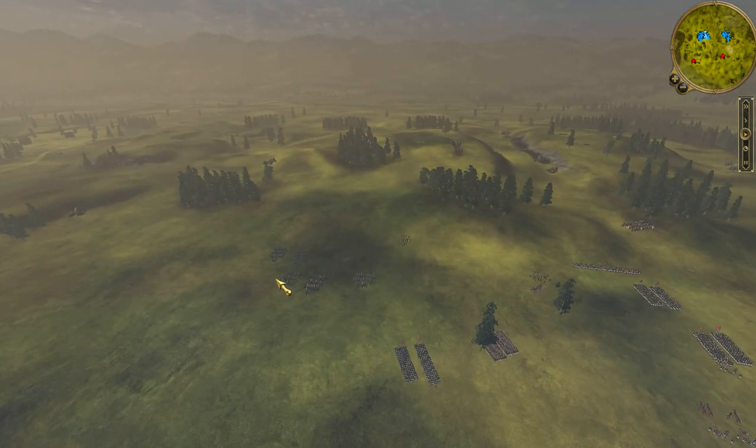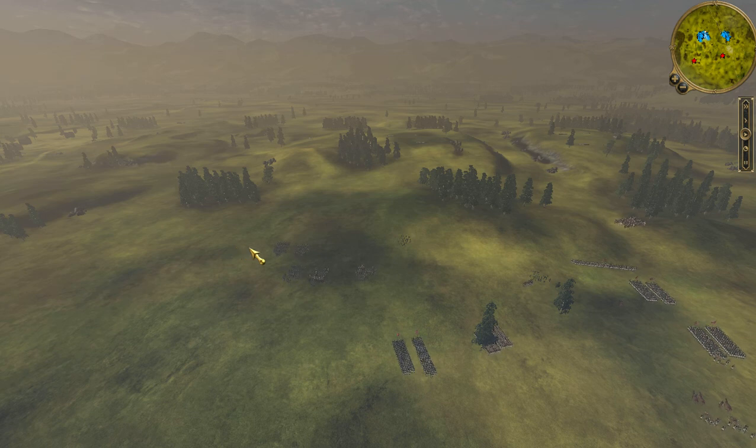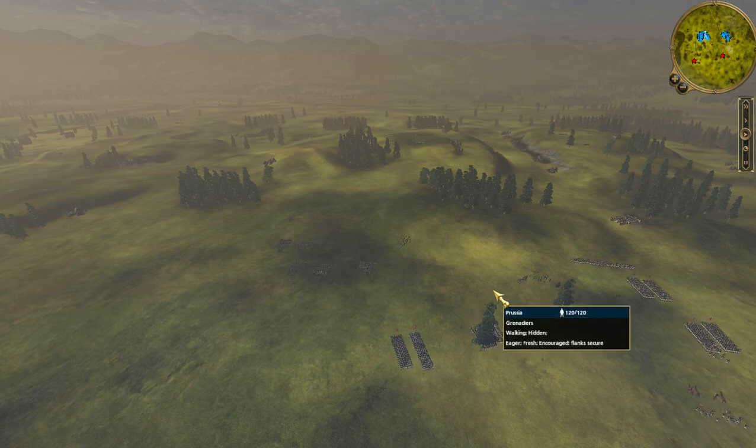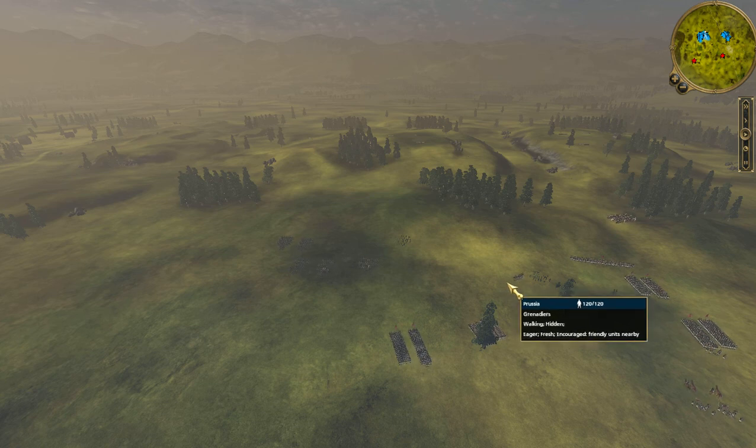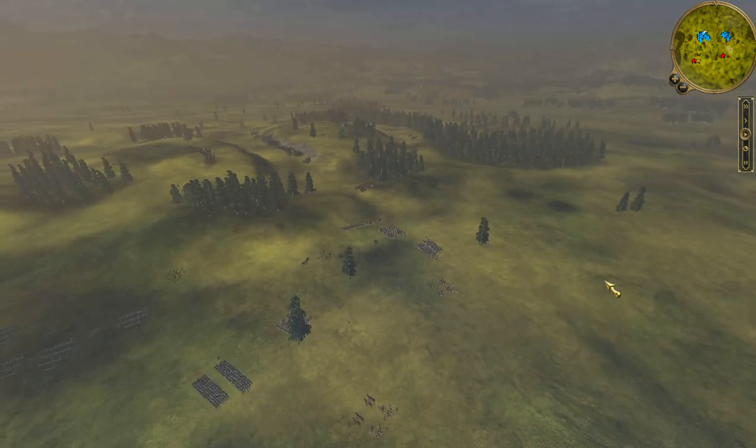I brought quite a balanced army — a bit more cavalry than last time. After trading some PMs with Konitz, I found out that this army build is actually more historical, so I'll try to play with these. The only thing I did was give myself a bit more line infantry and a bit less light infantry, and we brought a unit of Jaegers as Prussia.